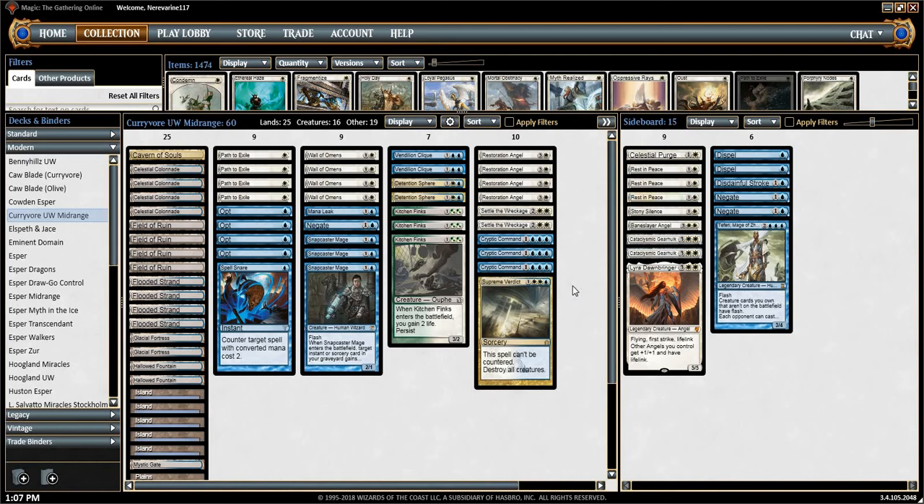Next time, I would definitely keep in the Cliques and the Resto Angels, board in all the countermagic, and just try to get there with our flash threats and the Teferi. Use those cards to sidestep our opponent and take more of a Protect the Queen strategy — land a threat, then use our countermagic to disrupt our opponent just long enough to get there. I'm pretty sure in our Game 2, I didn't even draw a single one of my Colonnades — and even just one Colonnade could have gotten us there.